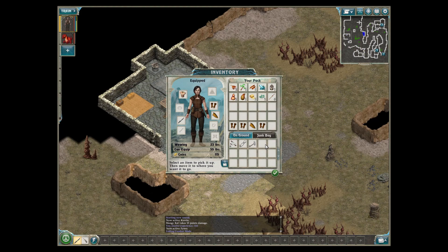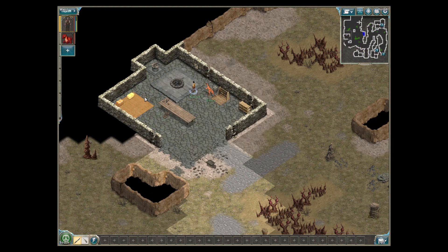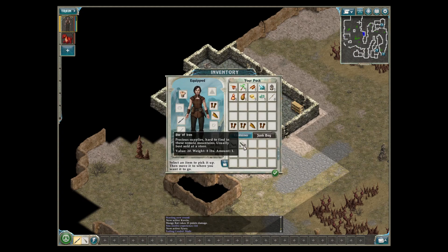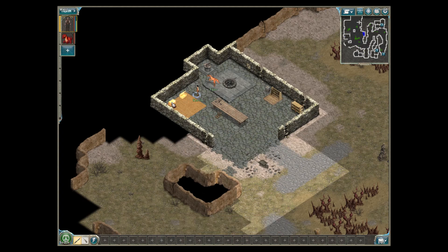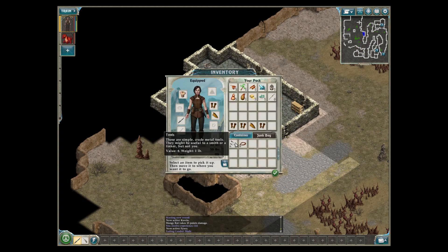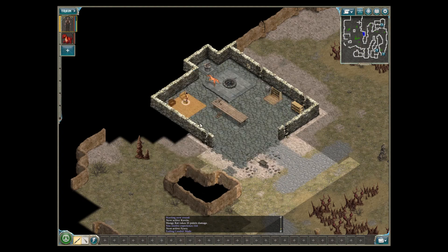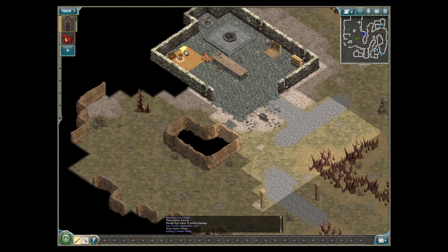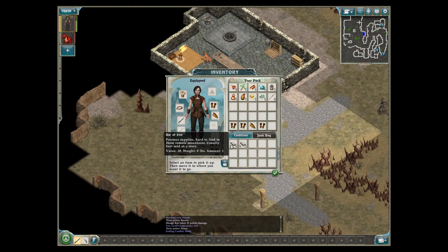We got something here — bricks, bars of iron. I just know people are going to want iron. We got tools and a belt. Now I am up to 26, and so that gives me armor also. I'm not sure these had a value on them — they did not.